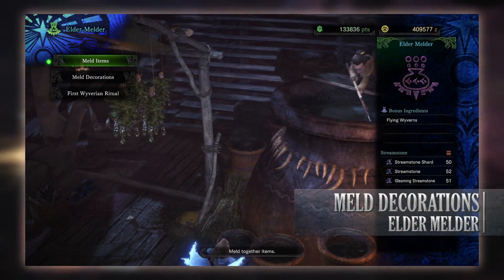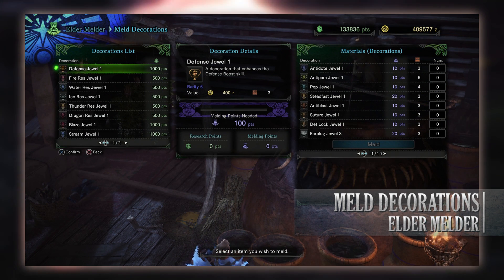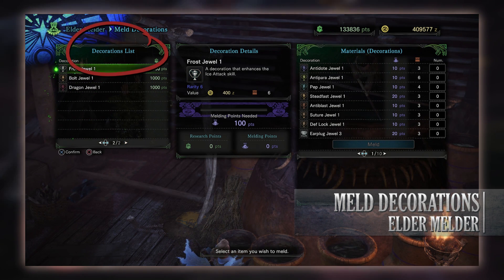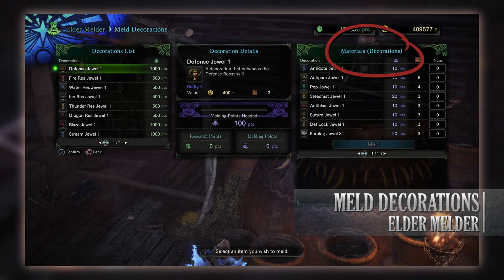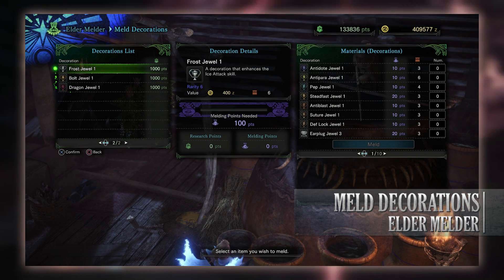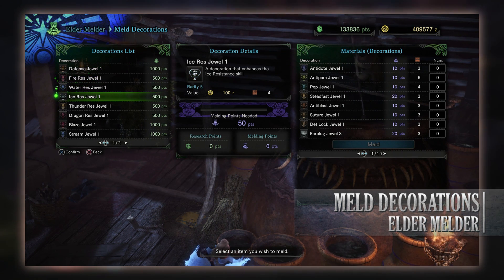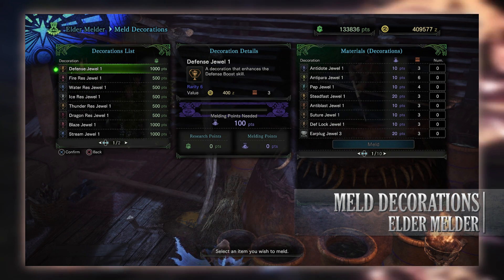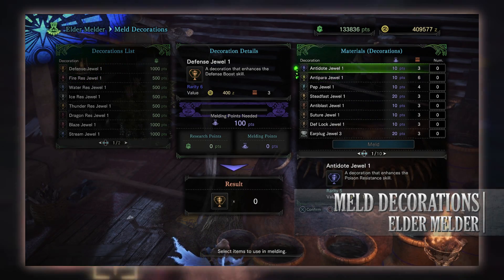Next we'll move on to meld decorations, also known as jewels. This is an area where you can craft some of the basic resistance and elemental jewels in the game. Again, it's a similar method where you have your desired item on the left, the points needed in the middle, and on the right the materials or ingredients you have in your bag. However, when it comes to melding decorations, you have to put in jewels that you have already collected in order to create them. So whilst melding decorations is quite useful at the start when you first start farming tempered monsters, it nonetheless becomes less and less useful as you go through the game. At the moment it's just the basic defense jewel, your resistance jewels, and your elemental attack jewels.